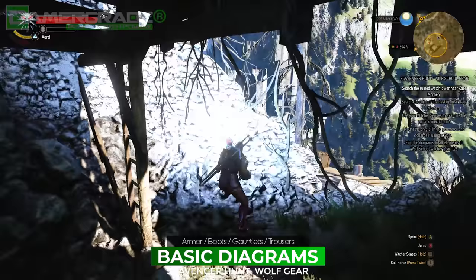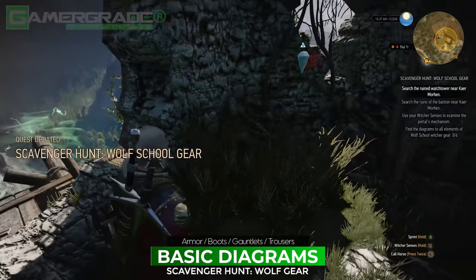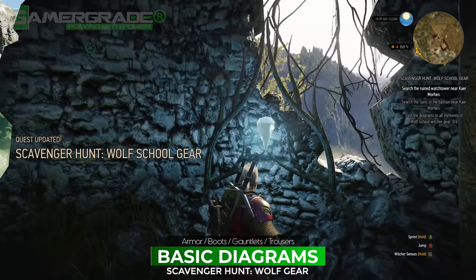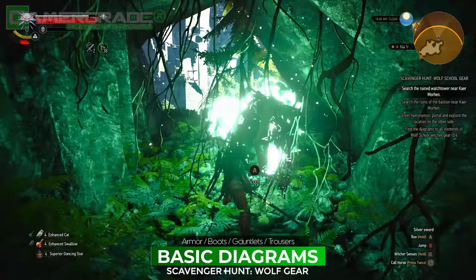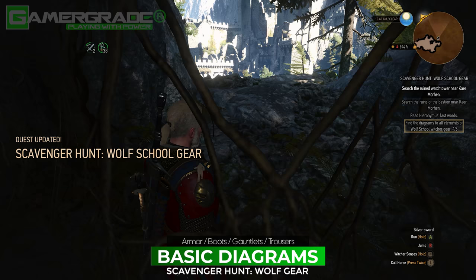This creates an unstable green maelstrom just beyond the tower's walls. Investigate a second portal generator just to the right — this one has its power crystal already installed, so power it up with another blast of Aard to fully stabilise the portal. Sprint off the edge of the wooden platform to drop down onto the green portal, passing through to the other side. You appear inside a small cave occupied by a wraith. After feeding it some silver, examine the skeletal remains — which turns out to be Hieronymus himself. Looting the body rewards you with the basic diagrams for all four wearable pieces: the armour, boots, gauntlets and trousers, as well as an optional note revealing Hieronymus' last words.